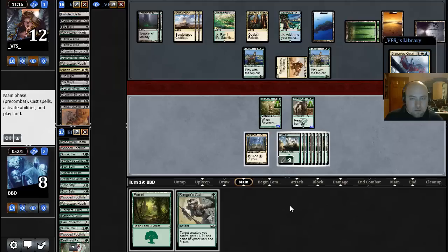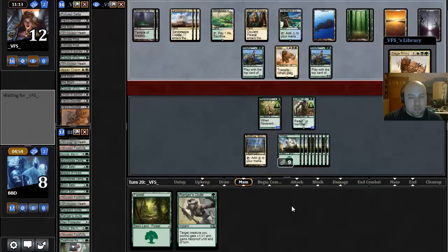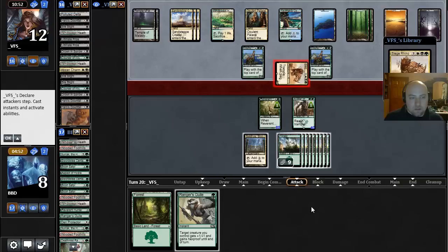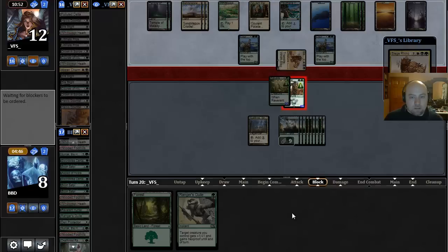Ranger's Guile — well, okay. We still can't attack — not good for us. Another Rhino — that is even worse for us. We really had an opportunity here, we were pretty far behind, and I might have done that Den Protector turn wrong. Here I have to double block and get blown out by whatever he has, but in reality we're just gonna Ranger's Guile.